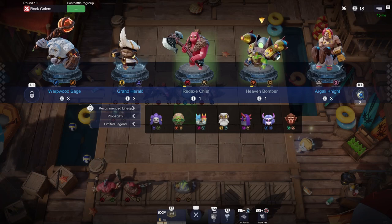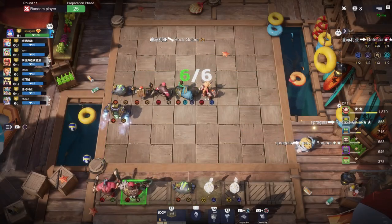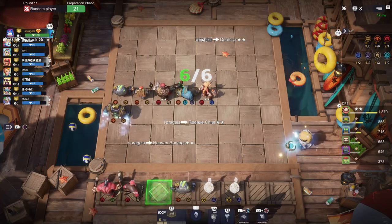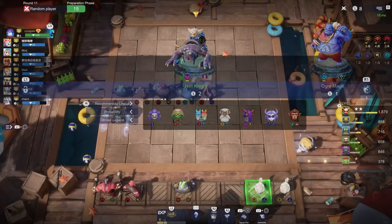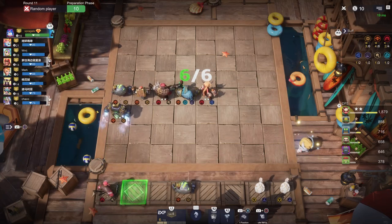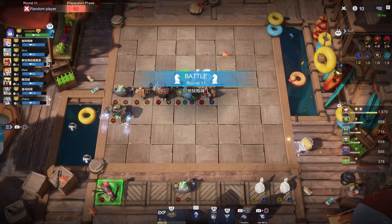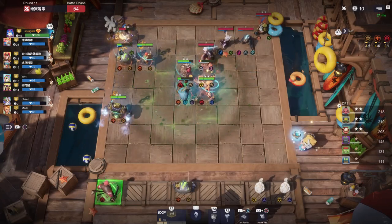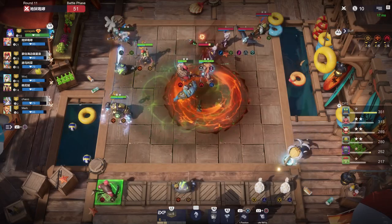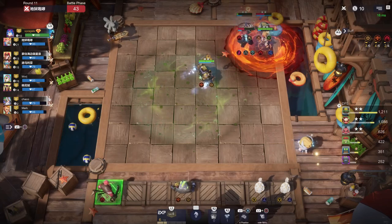Another Heaven Bomber, another Red Axe Chief, and a Wizard — yes! I'll put you out here. I've got two two-star units on the board and I've got one Wizard. If I had two I'd still need a Soul Breaker, so we're not there yet. We're not going to be going four Cave at this point, we'll move away from that. We might use three Cave with Wizards, but for now backing away from four Cave. Man I love Goblins — I feel like I don't get enough chances to play them.